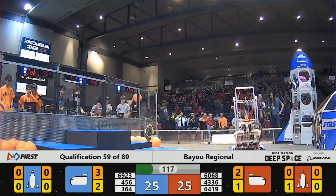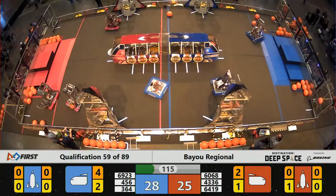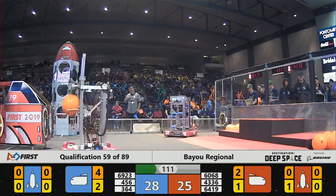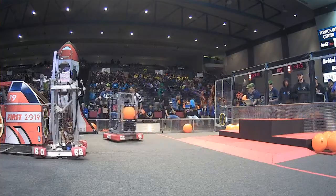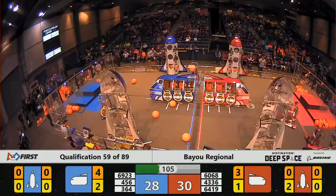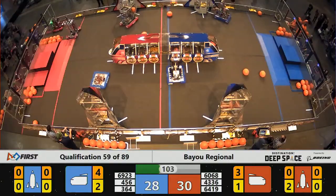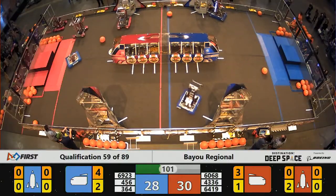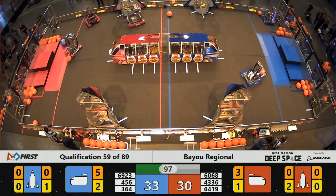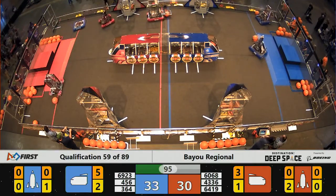Team 6923, Royal Blue Robotics, deployed by the Blue Alliance to play defense against the Red Alliance. Here comes 6068 with cargo for the Red Alliance. Siege Robotics looking to fill the side of the cargo ship nearest the audience, and they've done it. Fusion with a hatch panel for the Blue Alliance rocket, farthest from the audience.